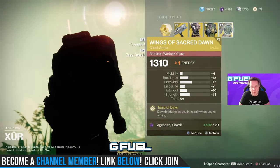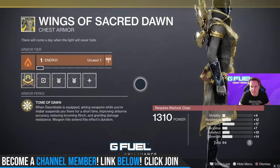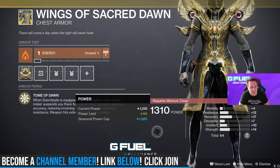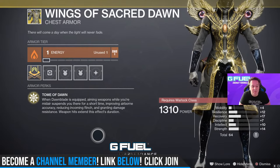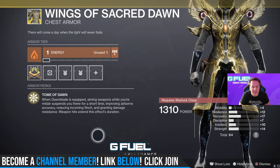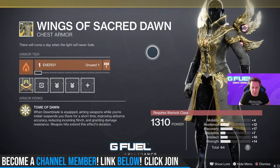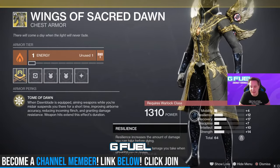Wings of Sacred Dawn — these are awesome. I love these for the top tree Dawnblade, and besides looking absolutely gorgeous — bloody gorgeous — 64 stat roll. When Dawnblade is equipped, aiming weapons while midair will suspend you there for a short time, improving airborne accuracy, reducing incoming flinch, and granting damage resistance. Weapon hits extend the effect's duration. We used to call these 'floaty boys' in Trials because they'd be floating up in the air with their Revoker, sniping down upon us.